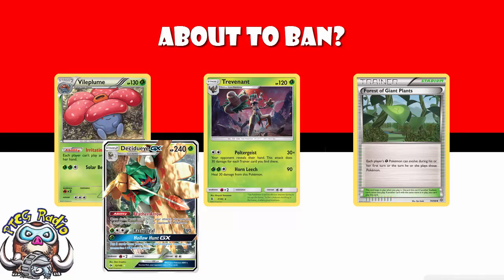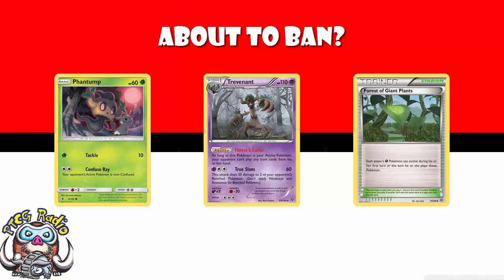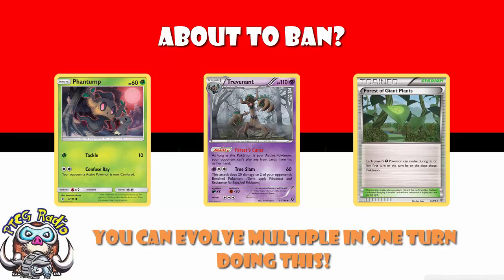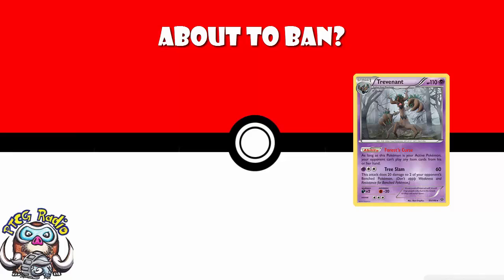And of course, we've got the Trevenant that blocks trainers, and we now have a Grass Phantump. So using Forest of Giant Plants, you can just evolve Phantump straight into Trevenant without attacking or using a supporter, so your opponent never has access to item cards. I think Forest of Giant Plants could be on the ban list. And while we're here, let's talk about Trevenant from X and Y — another card that has already rotated from the standard format.